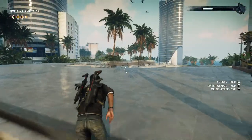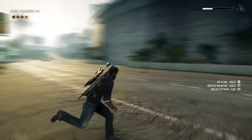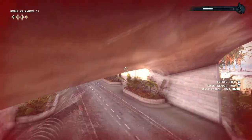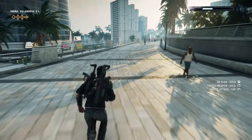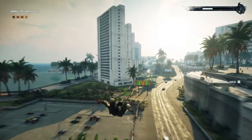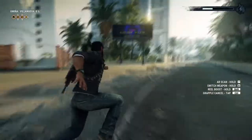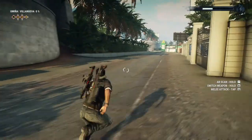Grapple running is really useful because there are numerous instances in the campaign where Rico is inside a building or in an area surrounded by walls where the wingsuit just isn't useful. When you're in the wingsuit, if you slightly clip a wall, Rico is going to fall down. That's what grapple jumping and grapple running are both useful for - they give you the control that the parachute and wingsuit sacrifice. It does take more skill, and there are instances where you won't have an object nearby to grapple onto.